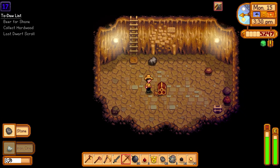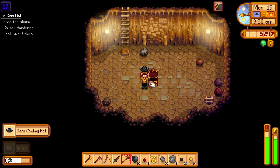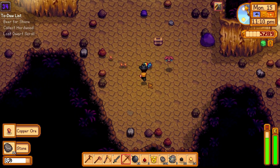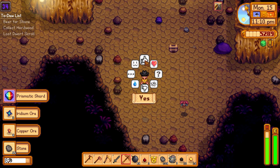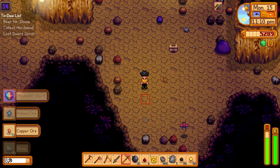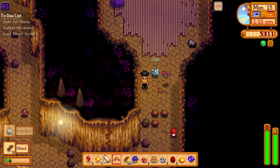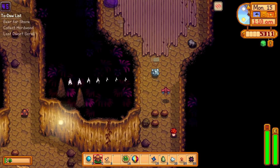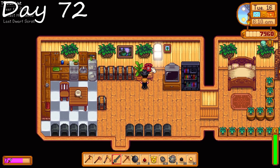Day 71: we make a Skull Cavern run and get to floor 17. We get a dark cowboy hat as a treasure. Down on this floor we find a prismatic shard — always happy to find one. That's our first prismatic shard, and you know what we're going to put that towards. We decide to dip out and go home before we end up dead and lose our prismatic shard.